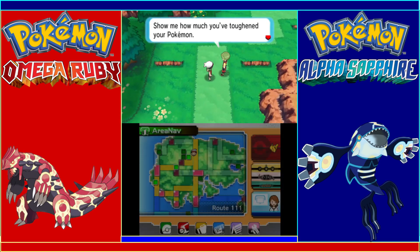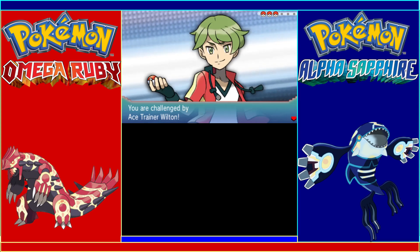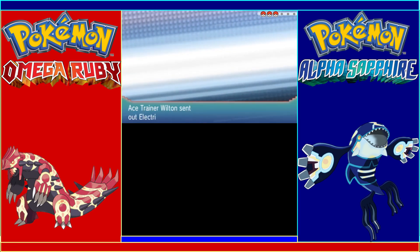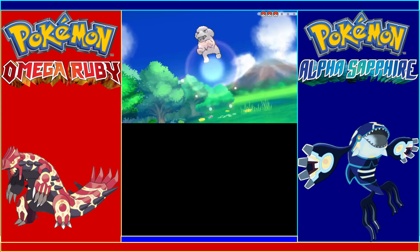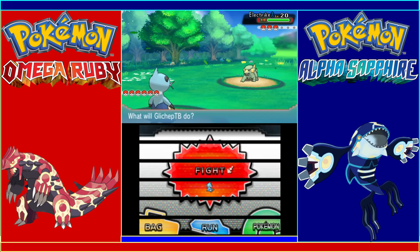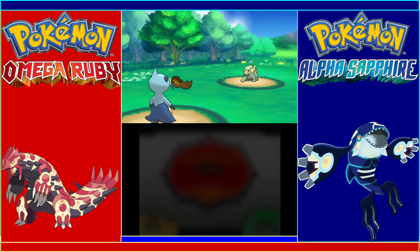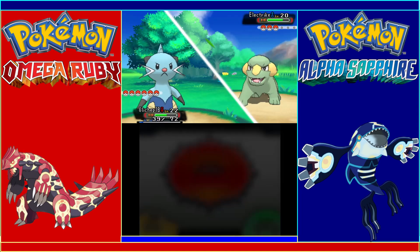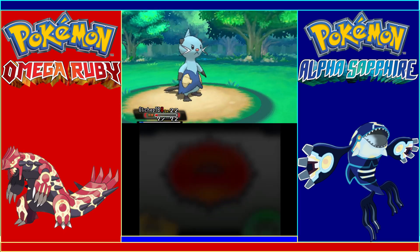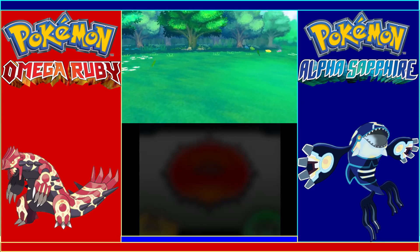We run into some trainers — show me how much you've toughened your Pokemon. We're now going to start running into Ace Trainers. We start up with a slight disadvantage, water type against an electric type, but I think we'll be good. We're fairly high level. Of course we get paralyzed. He was actually holding a Cheri Berry — I completely forgot I had that. But luckily we defeat the electric before it could defeat Glitchup.